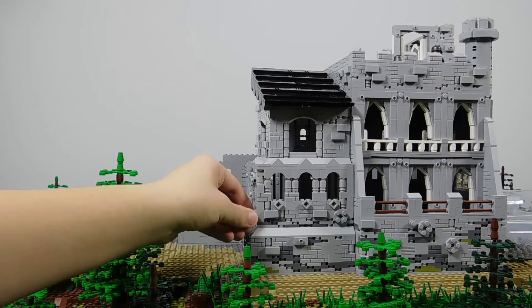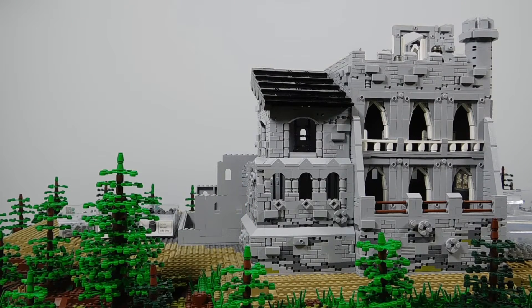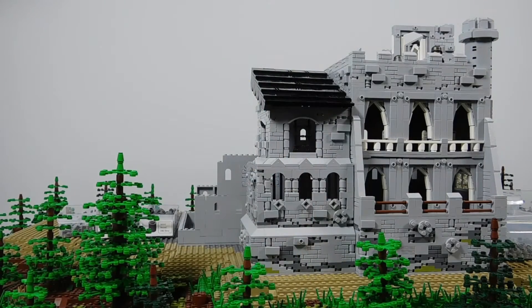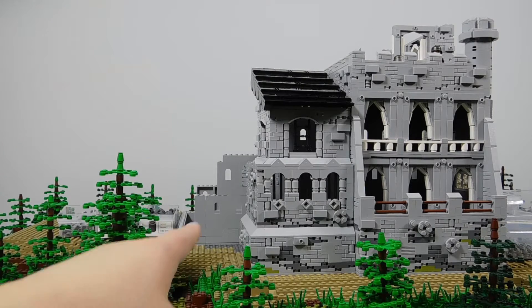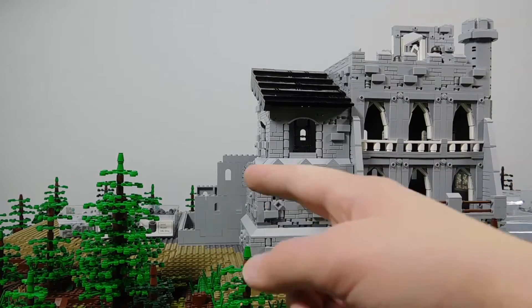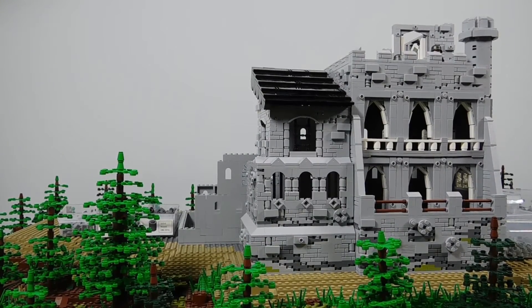The BrickLink orders should hopefully get here next segment. They're mainly made up of filler brick, but also a little bit of the regular building supplies for the castle. So you can expect that to come next segment. For now, I'll work on this little side area, and we'll see how much more time we have — maybe we'll do a little bit more keep work. For now I'll go ahead and get working on that side building.